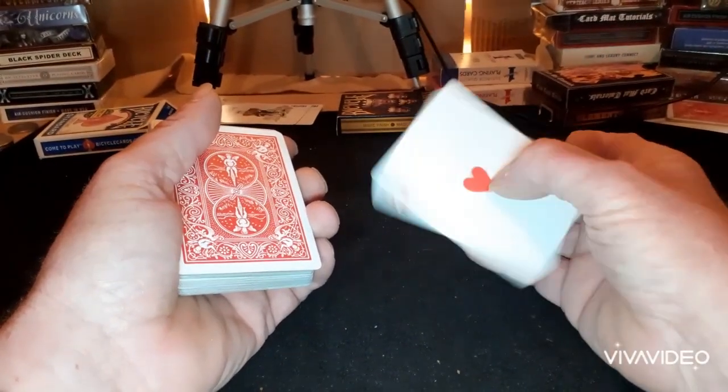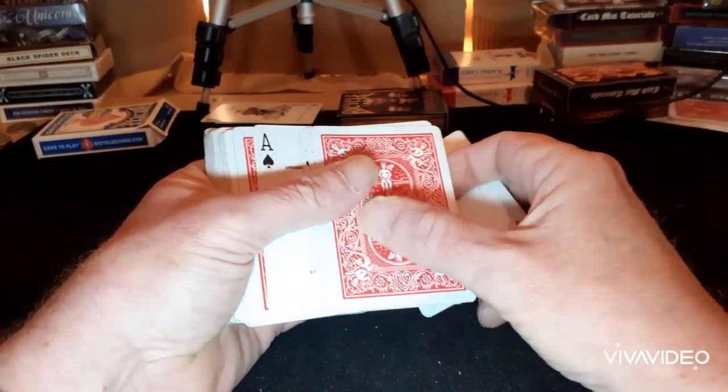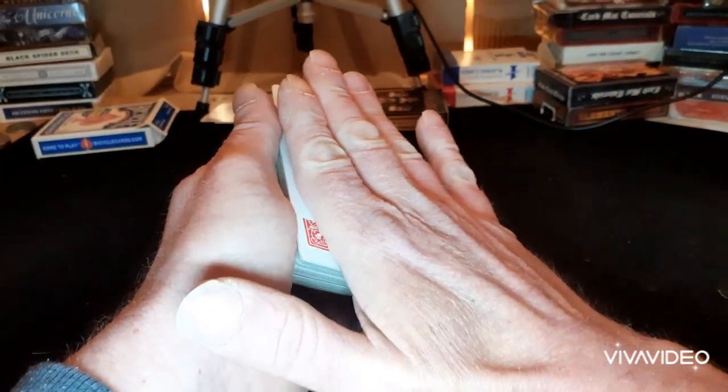When you get to this point, you've got multiple ways of losing this card, as long as you lose it into either second, third, or fourth place, and as long as it stays with the aces and stays upside down in the performance. I just do the top change.